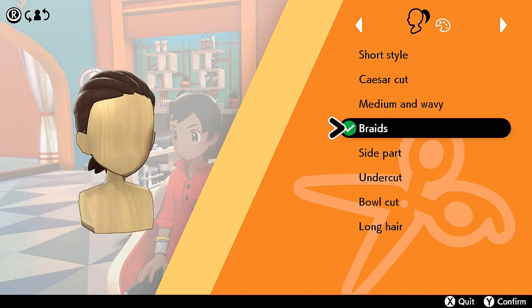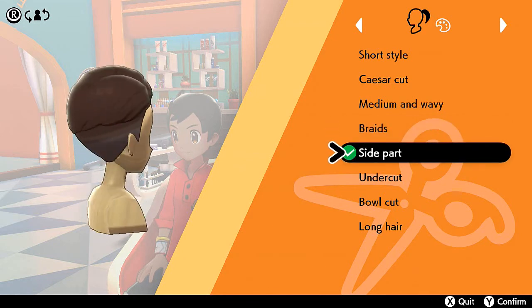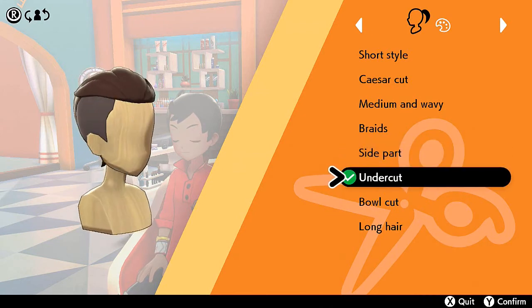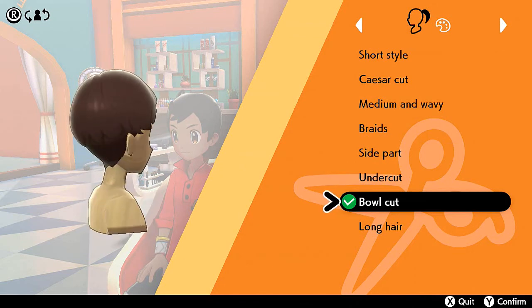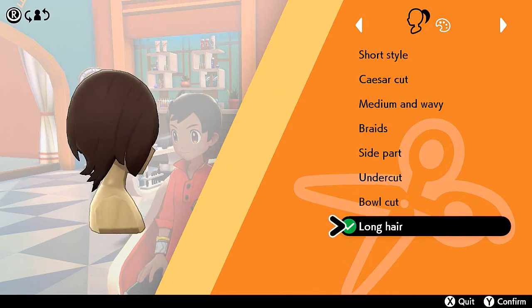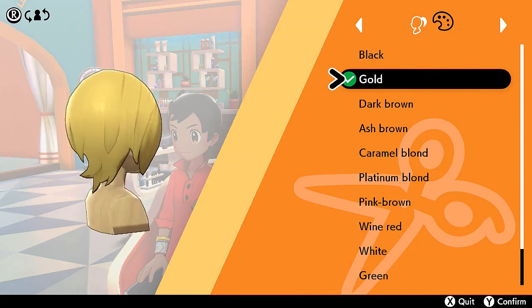We got the braids — I used to have hair like this back in high school, trust me it was a fun story. Then we got the side part, not really my thing. Then we got an undercut, kind of like a mohawk slash bro haircut, not my style. Then the bowl cut, which I do not like. Here we have the long emo haircut — my hair is a little bit long so it kind of looks like this, so we're going to go with that. We're going to be emoing it up.